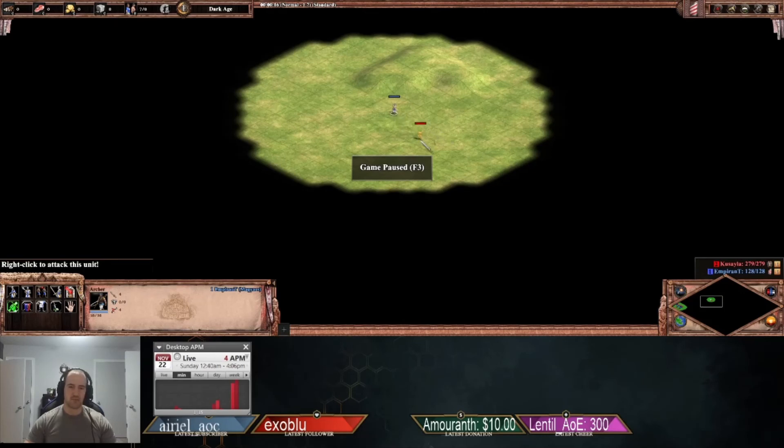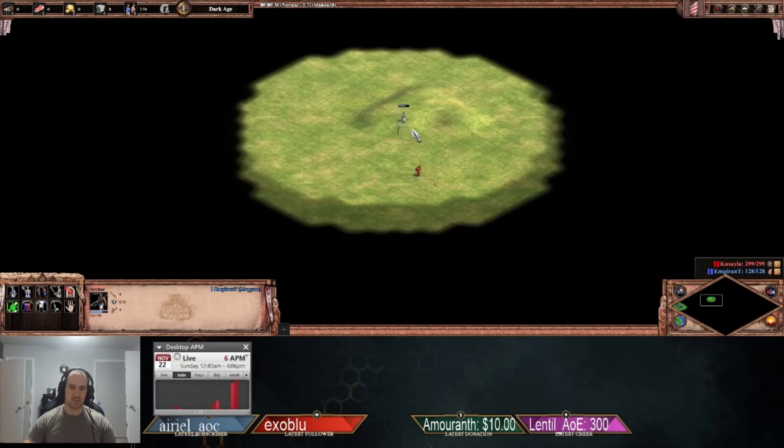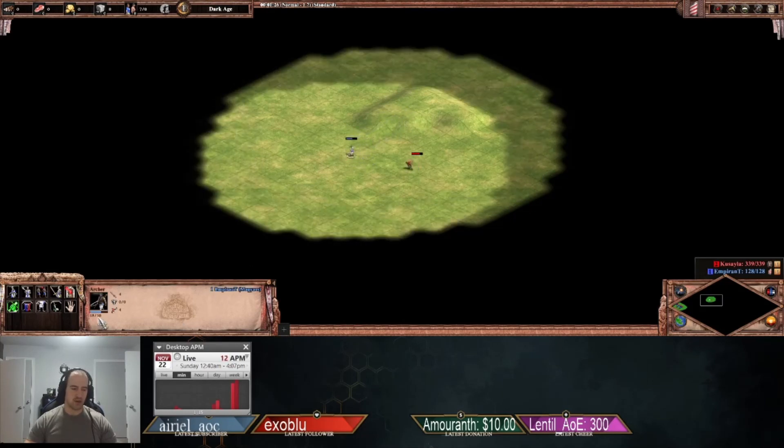Here we have an unupgraded archer against an unupgraded skirmisher — four attack versus three armor, so on flat ground we're only doing one damage. However, if we take the hill, you can see we occasionally do two damage. And we're also taking less damage: only four damage on the hill versus five on flat ground. So it's worth taking the hill both for offense and defense.